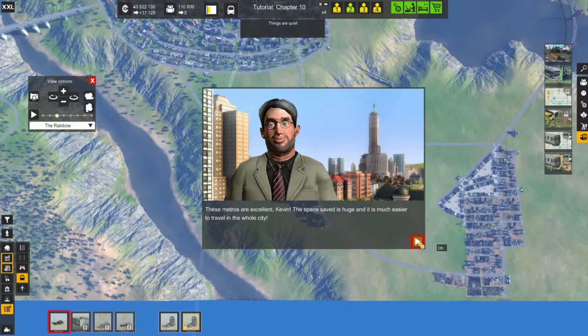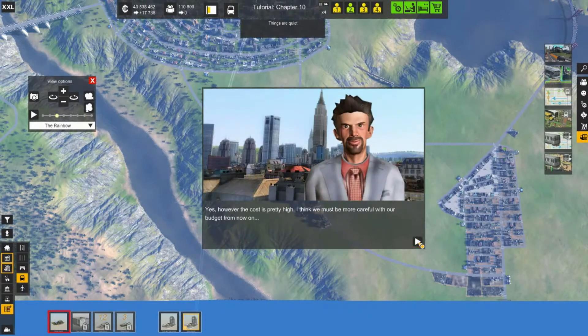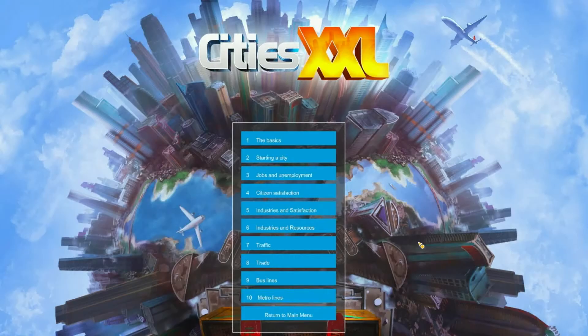Okay, we're going through all this — and that's the end. People, that is it — that was metro lines! If you need any help with it, leave me a comment in the comment section, subscribe, like, and share please. This has concluded the tutorials of Cities XXL.